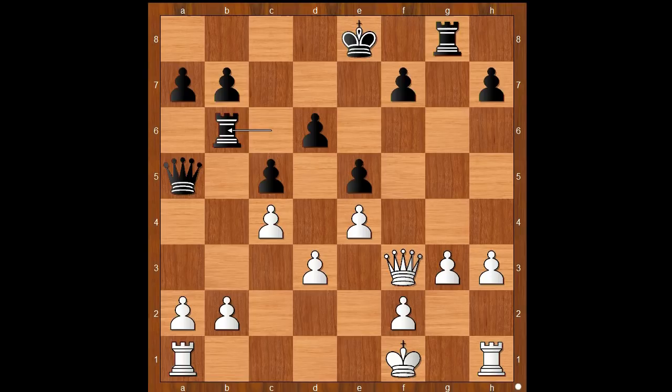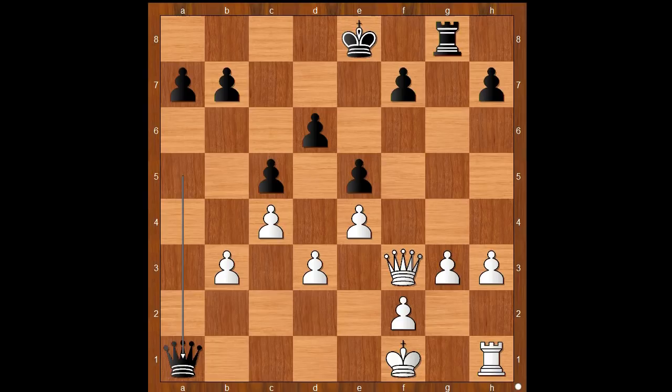Rook to b6, queen to e2. If b3, then rook takes on b3, and if a takes on b3, queen takes on a1.